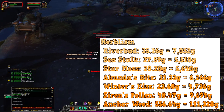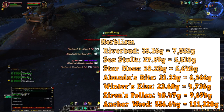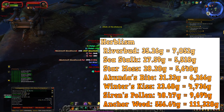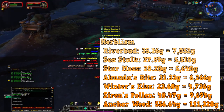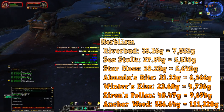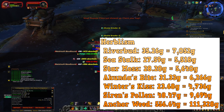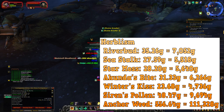Herbalism is something that went down but let's go over the prices anyway. Riverbud: 35.26 gold, equals 7,052 gold per stack. Sea Stock: 27.59 gold, equals 5,518 gold. Star Moss: 28.20 gold, equals 5,640 per stack. Akunda's Bite: 31.33 gold, equals 6,266 gold. Winterkiss: 23.68 gold, equals 4,736 per stack. Siren's Pollen: 48.47 gold, equals 9,694 gold. Anchor Weed: 556.64 gold, equals 111,328 gold.